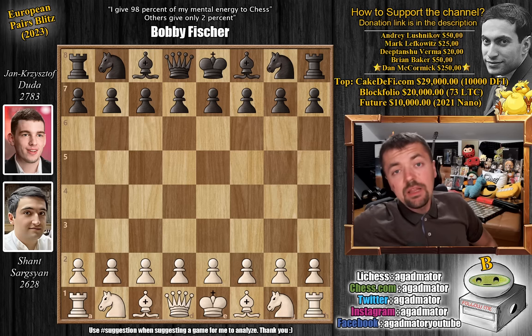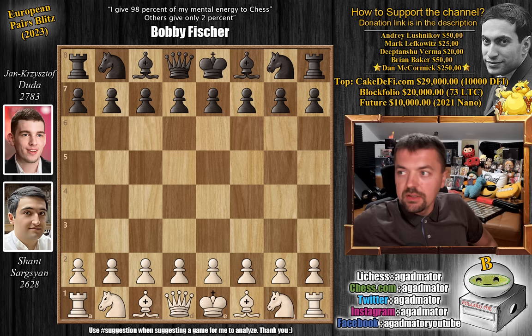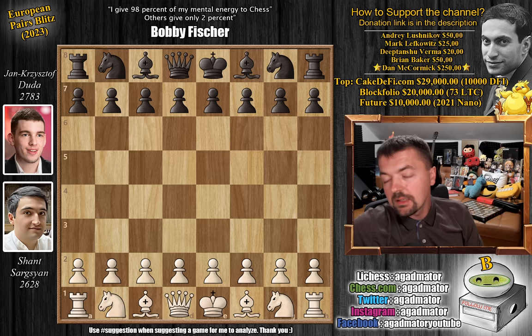Hello everyone and welcome to a beautiful game that just happened in the European Pairs Blitz tournament. It is Shant Sargisian, a 21-year-old Armenian Grandmaster, versus young Shishtov Duda. As the title suggests, a queen sacrifice is being used to crush the London system.